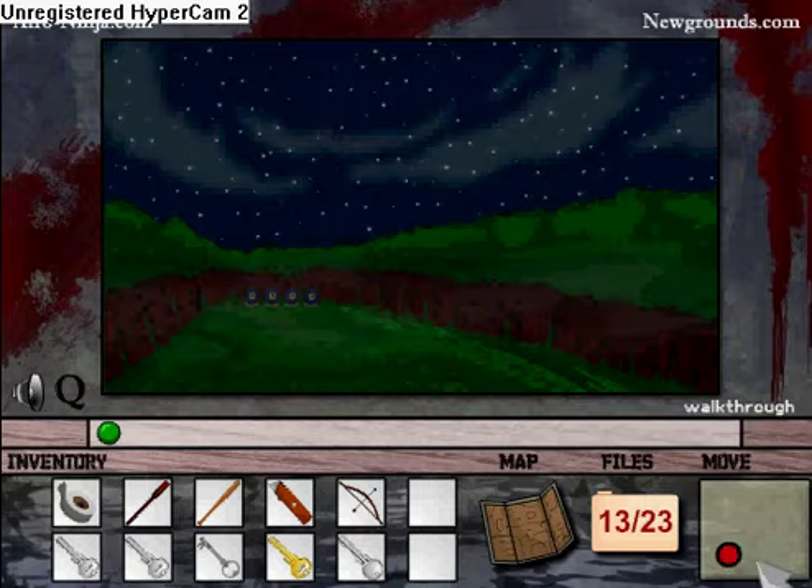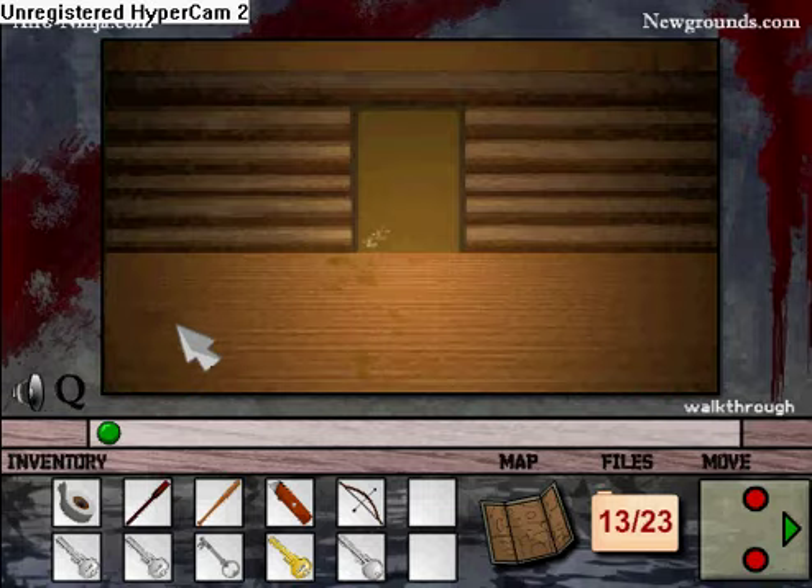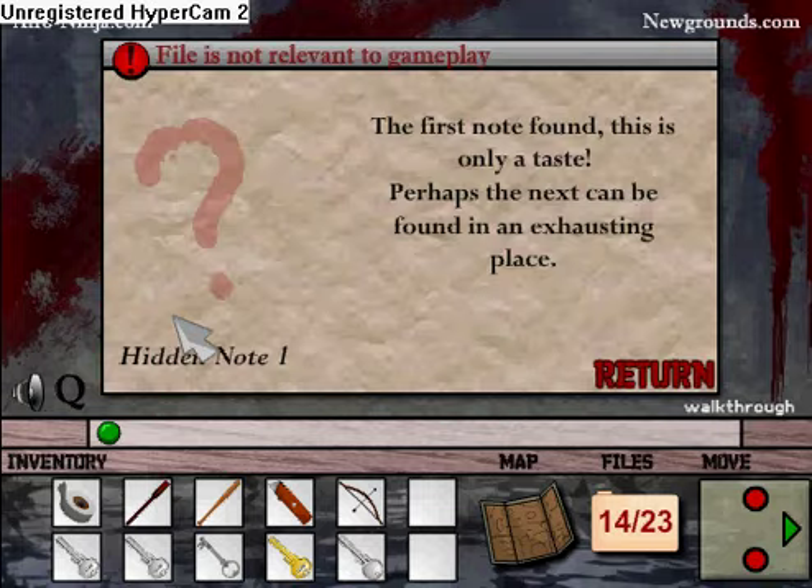So in theory, you can end the game right now, because the kitchen is the last room you really need to go into. But we're going to click on the hidden note first. First one found — this is letting it taste, perhaps makes me found an exhaustive place.